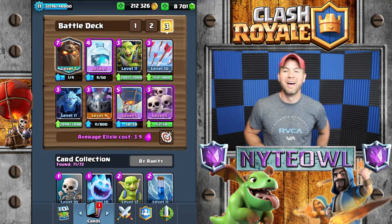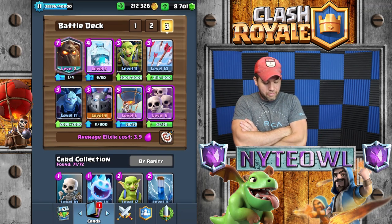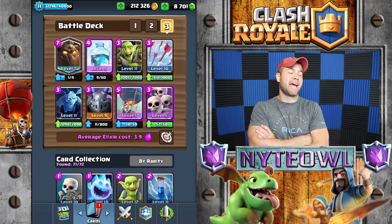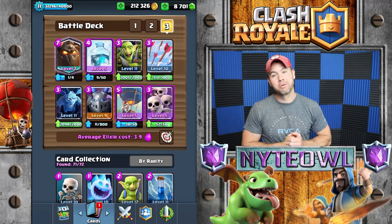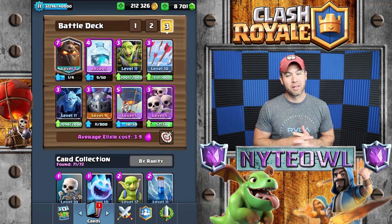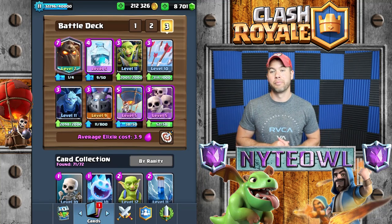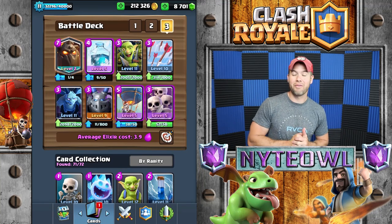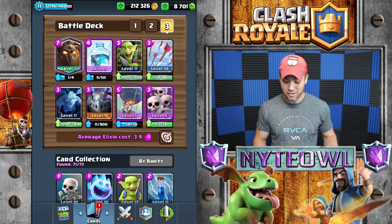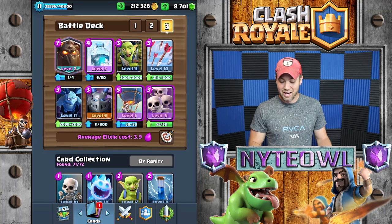Hey, welcome back to the channel. I've been having a brutal time on the ladder lately and it has been absolutely crushing me. I switched back to my go-to deck and got back up to almost 4000. I like to try different decks, so I'm switching back to this lava hound freeze deck I played about 15 videos ago. I love it because it's fun and you can sneak the freeze in there.